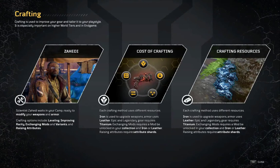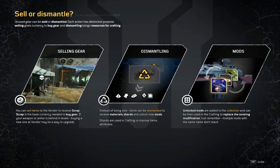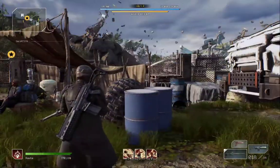So crafting is used to improve gear and tailor your play style. This is the collecting stuff that was never actually explained initially. So Zahidi weighs in on your camp's crafting options. There are different resources out there — I think I've mostly just been collecting iron, but there is also leather and titanium. I don't really get into the crafting too much. I've already dismantled some stuff.